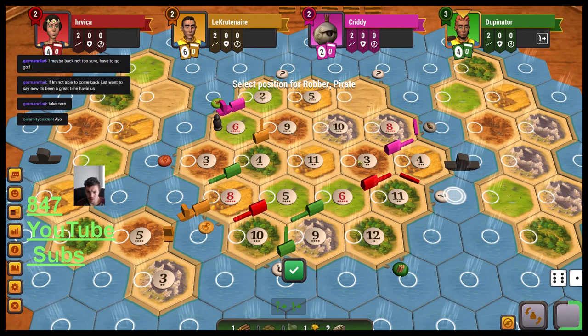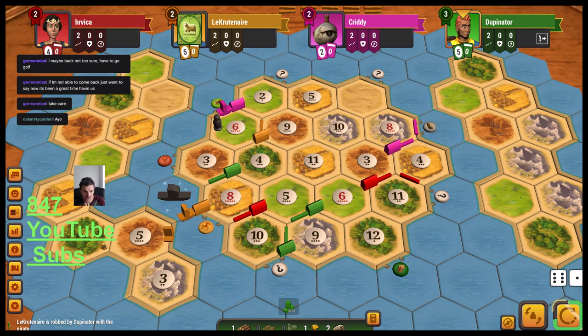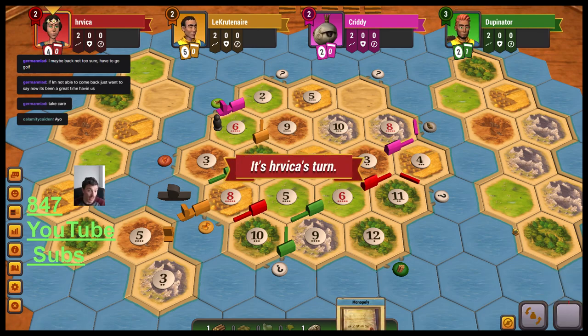I'm going to place the pirate ship here so that Orange can't touch this wood hex so soon. I'm also thinking about the development card — let's buy it. If we draw a road building, that'll be clutch. It's a Monopoly — that will be useful later on. We'll hold onto that.